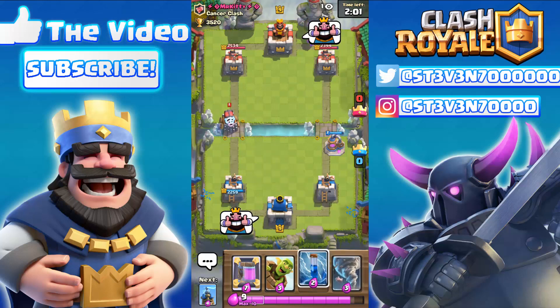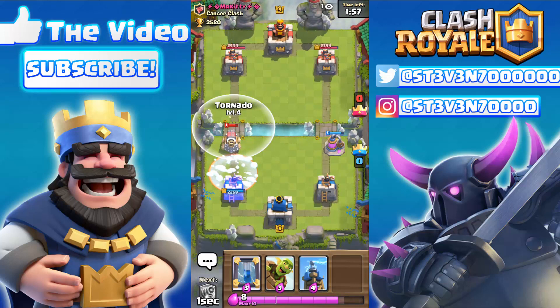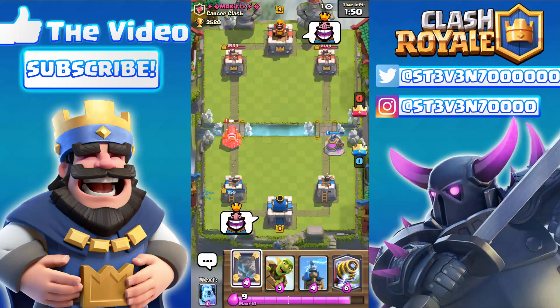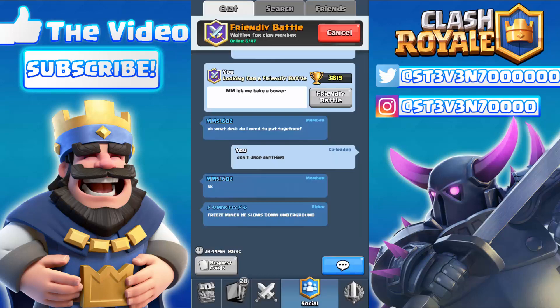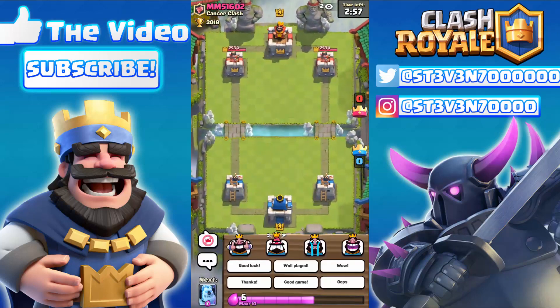The Freeze spell should be coming down any minute. Here comes the Zap, here comes the Freeze spell, and here comes the tornado! The Sparky is locked onto the tower — and look at that! From the river it takes a shot and completely obliterates that tower down to half HP!